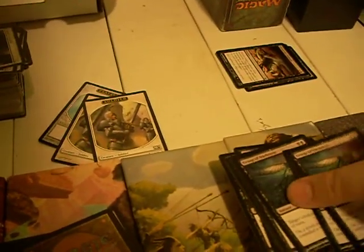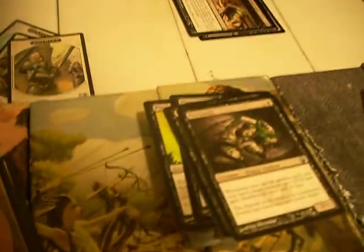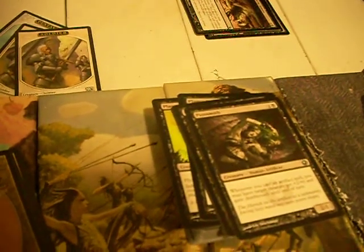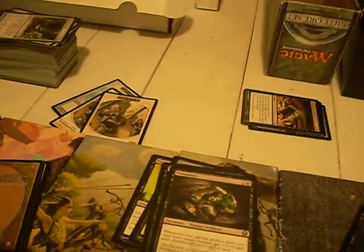Grasp of Darkness — I put it in the wrong spot. Painsmith — not a bad card, it's okay. When you cast an artifact, you may have target creature get +2/+0 and deathtouch until end of turn. With a 2/1 body, that's more or less on curve. That's pretty nice, actually.